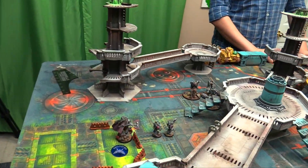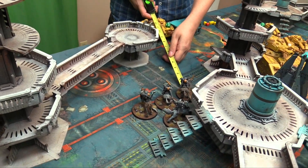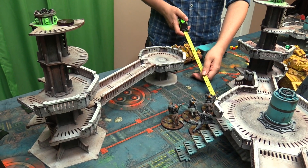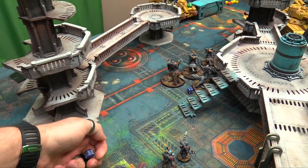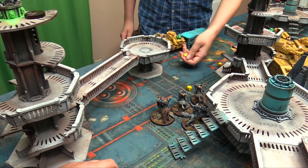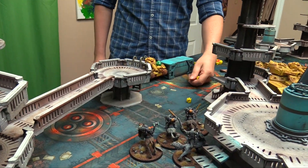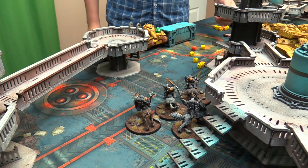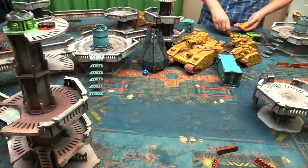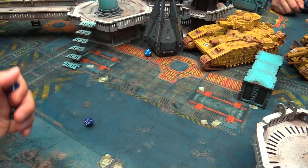The Thunder Wolves attempt a charge on the nearest Leman Russ — needing a 9, possibly a 10. Roll comes up, a reroll is used. Overwatch: D6 shots from the Hellhammer, heavy bolters fire. The charge goes in. Combat: 9 tread attacks on fives — 1 hit, wounds on a 3, minus 2 AP, fails the 5+ save, takes 2 plus D3 damage bringing Russ to 6 wounds. The drop pod has zero attacks back. Logan continues his run. Turn ends.